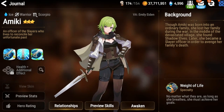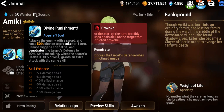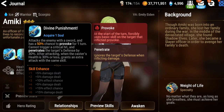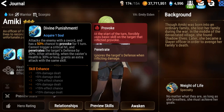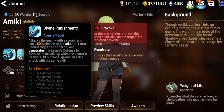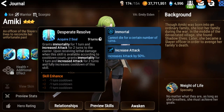Next is Aimiki. She mostly attacks — her A1 has a provoke to help mitigate damage done on the tank. She attacks the enemy with the sword with a chance to provoke, and it cannot trigger a critical hit, but she has penetrate defense on that. After attacking, if the caster's HP is 30% or less, she grants an extra attack — so she gets to attack twice.